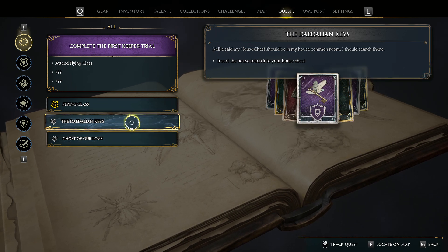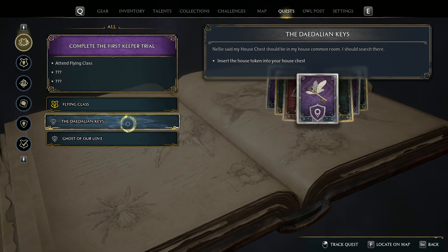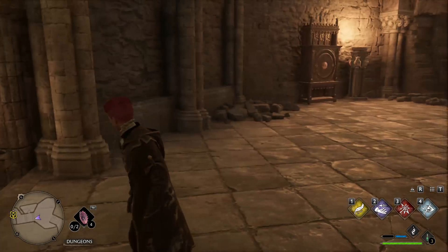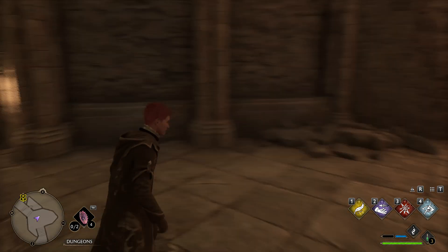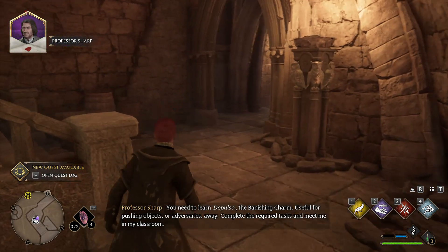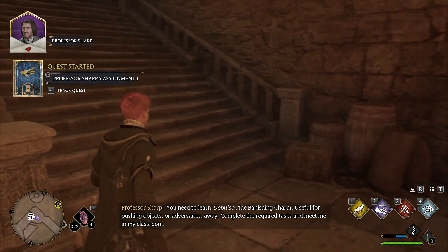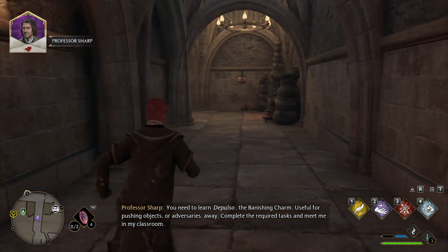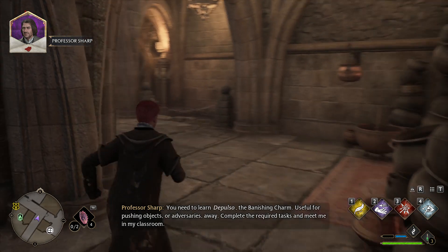The Daedalian keys - candles and keys - and of course the Daedalian keys which are the keys with wings on. If I remember correctly there's actually one of those just here, which means the key must be nearby. As I'm here I might as well do it. You need to learn Depulso, the banishing charm - useful for pushing objects or adversaries away. Complete the required tasks and meet me in my classroom.